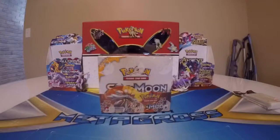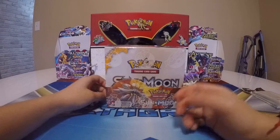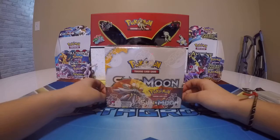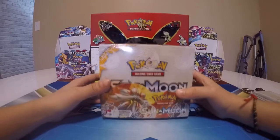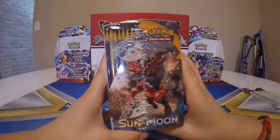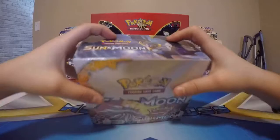Here's the front of the box — it's Solgaleo. You know that Charizard and Shaymin are my favorite Pokemon, but in Sun and Moon, Lunala is my favorite. On the right side it is Incineroar, on the left side it is Decidueye, and on the top it's Lunala. I got this box from a case. Here's the back — feel free to pause and read.